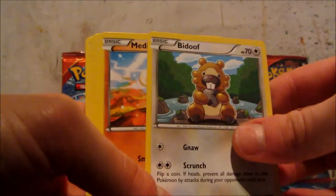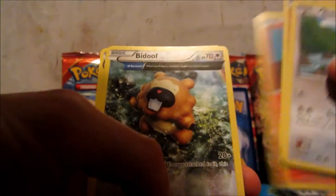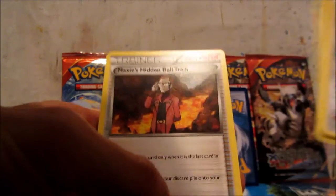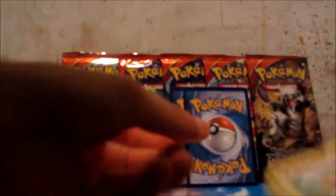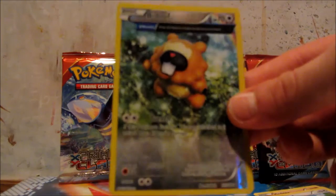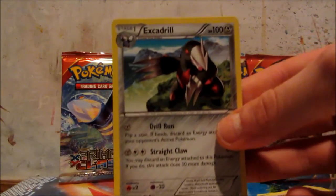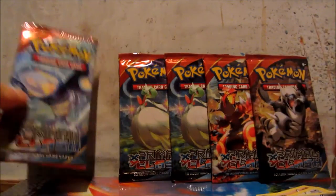Alright, first pack: Bidoof, Meditite, Lotad, Bunnelby, Slugma, Bidoof Ancient Trait, Rhydon, Maxi, Sidden, Baldrick. Reverse is a Bidoof Ancient Trait. And the rare is an Excadrill.